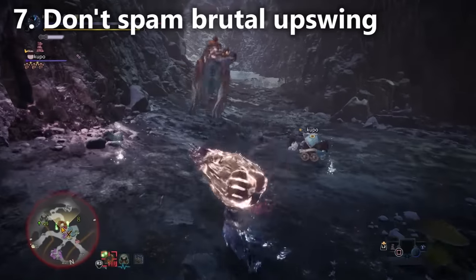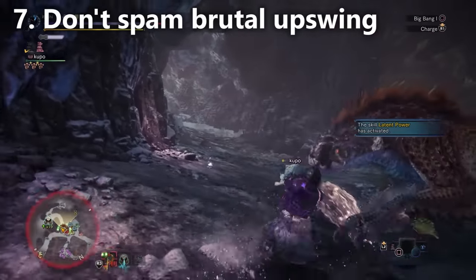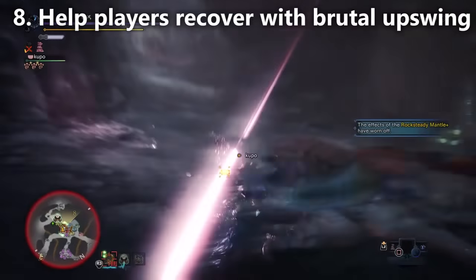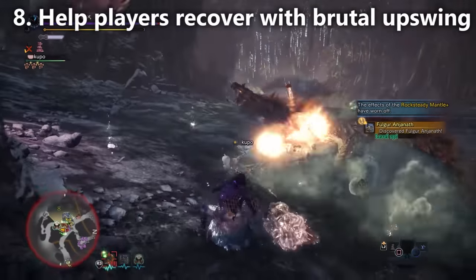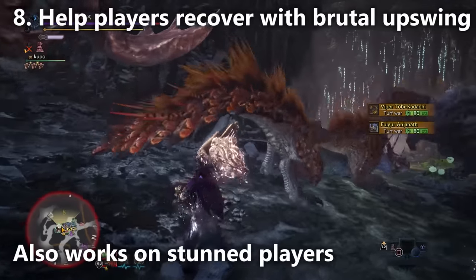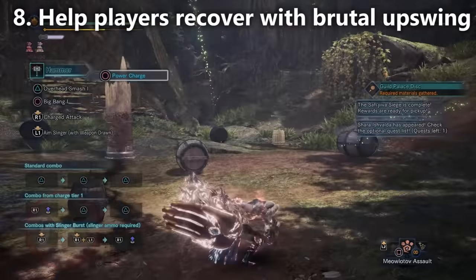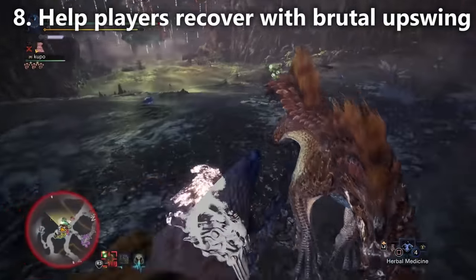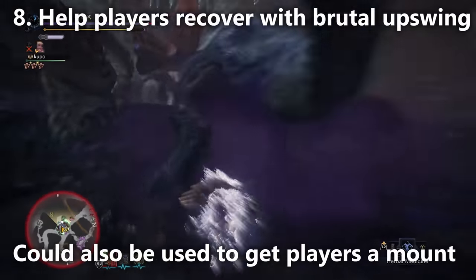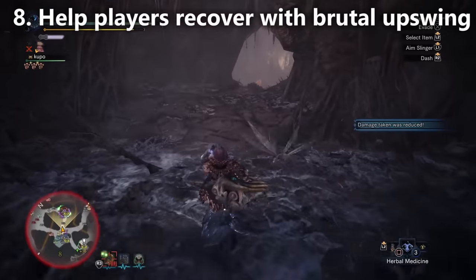So that covered tips six, seven, and eight. We explained all of the spinning bludgeon combinations, and number eight was a warning not to spam the brutal upswing because it doesn't help you damage-wise. However, you can launch players with the brutal upswing — this is really useful if a player has been paralyzed, as you can knock them out of the paralysis. Not a lot of players realize this. Since I play the hammer a lot I've actually saved quite a few teammates from paralysis — the brutal upswing occurs very quickly, it only takes two levels of charge. You can also launch players so they can get a mounting attack on the monster. If you have a greatsword player on your team and he's not attacking, you can launch him and he'll deal mounting damage on the way down.